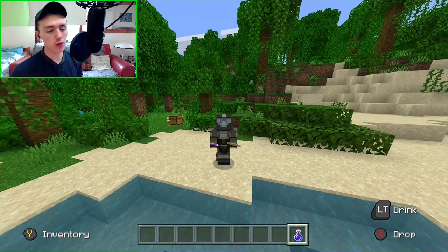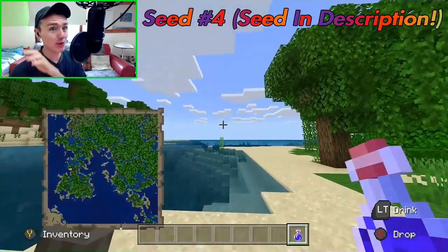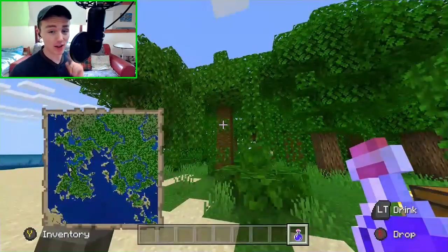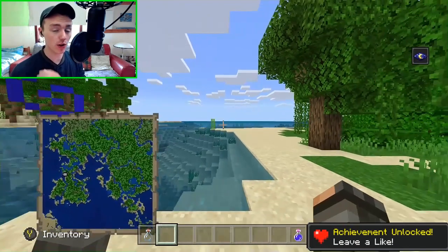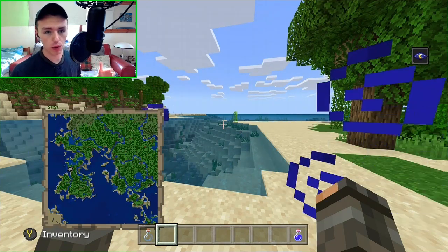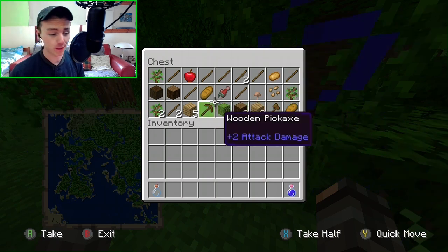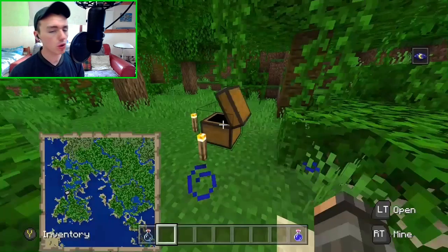Coming in at number four we have this beautiful seed right here. Now before you say anything — yes, this is pretty much a jungle seed. This seed is literally just littered with jungle trees and jungle tree saplings. I dare say if the bonus chest has a single jungle tree sapling in it I will do a backflip. Nonetheless, this is an amazing seed and it still technically qualifies as a survival island due to having a large body of water surrounding the land.